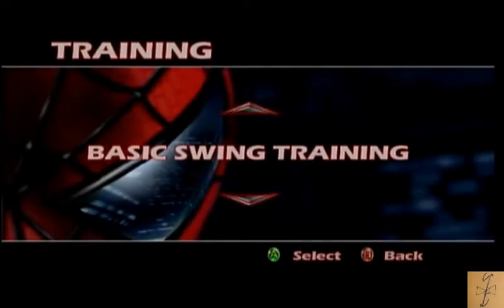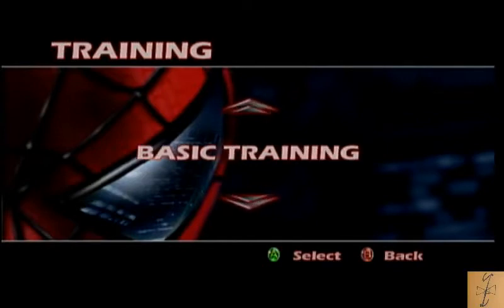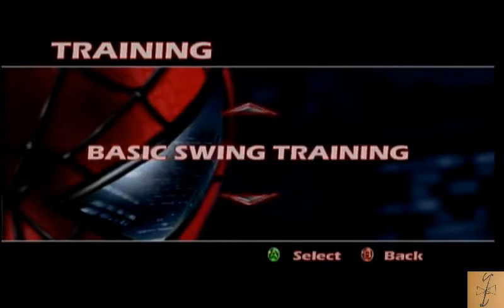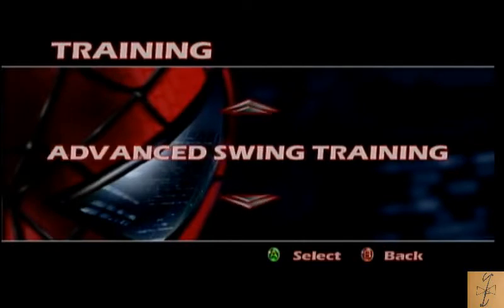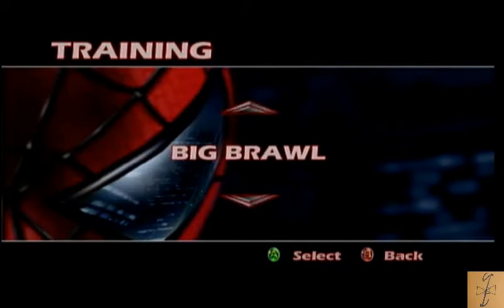This is going to be a dumpster fire. Hey, by the way, you know what I don't get? They have basic combat, basic air combat, and they have basic swing training, advanced swing, expert swing, basic zip, advanced zip, expert swick, expert zip.